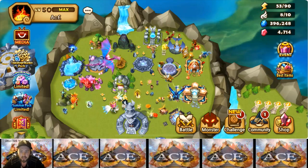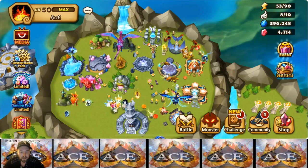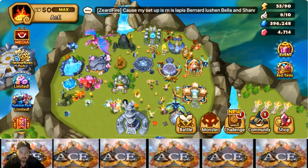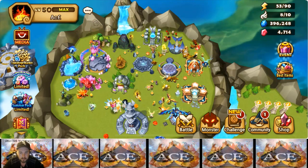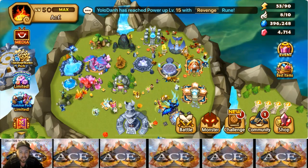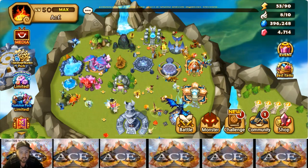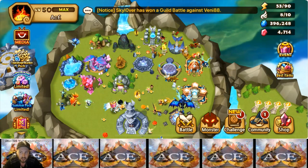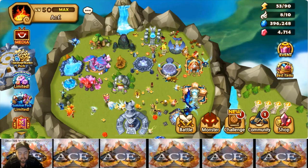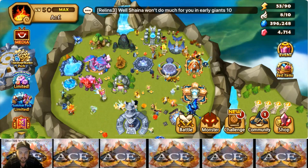All right guys, what's up. I'm going to show you what I've been doing to get about 10 light and dark scrolls every month, free to play — completely free to play. My situation is a little unique because I feel like I need a light and dark monster to progress in RTA, or I need a Gany or Hathor. I've been playing five years and I don't have any nat 5 light and dark.